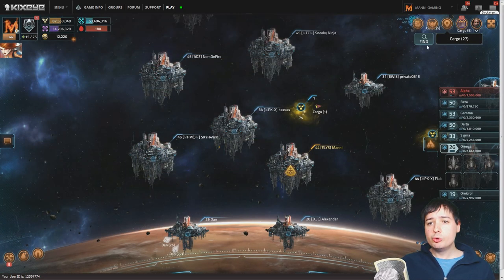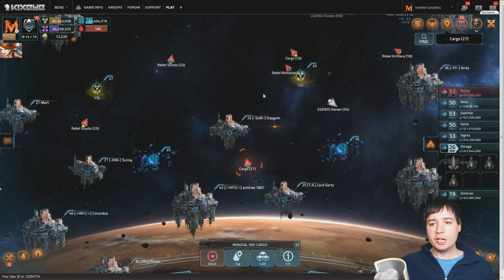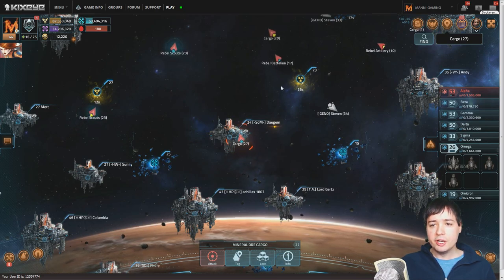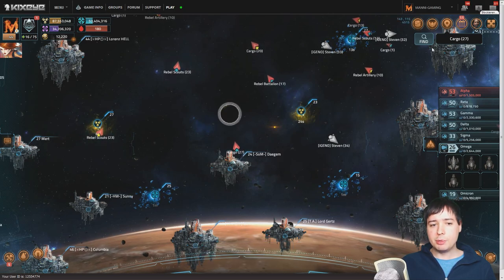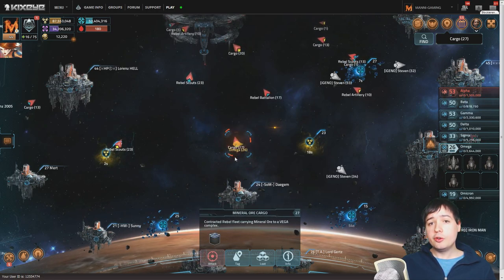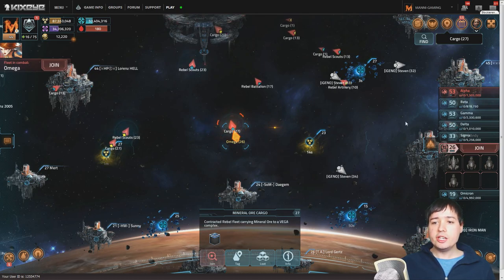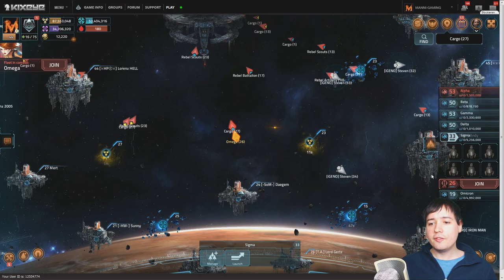Same as last time, we're going to use the tag function. We find ourselves a level 27 cargo fleet by clicking this button here. If you don't have it yet, you need to find one manually and then click the tag button down there. From this point on you will be able to find the fleet by clicking this button, so you don't have to scroll around all the way to find it. If it were regular farming you would just click like this and then search for the next level 27 fleet and farm it.